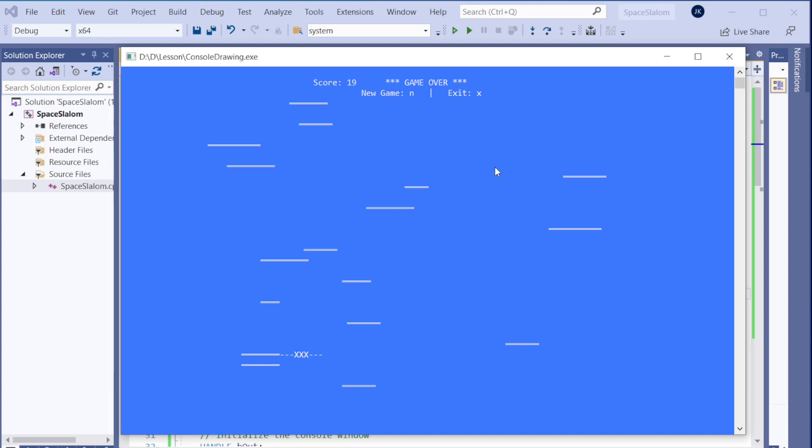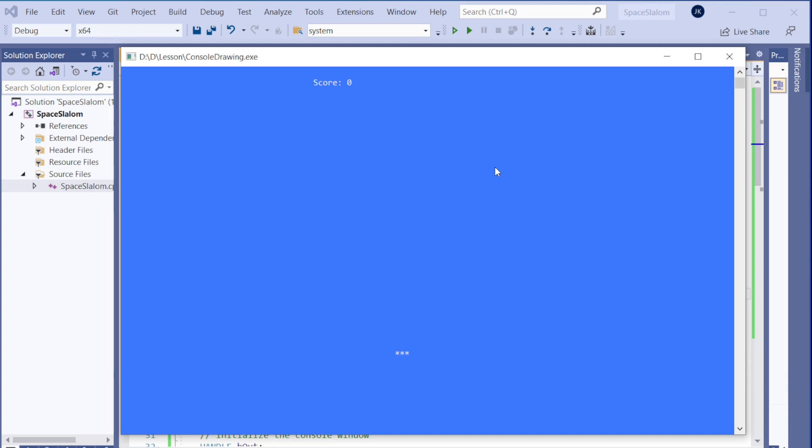Let me play it again. We try to avoid those things coming down — it's kind of like space. I made it blue but we can make it black if you prefer. We can also change the speed and how many chunks are coming. And there we go — I got 133 points, game over. So that's the target.